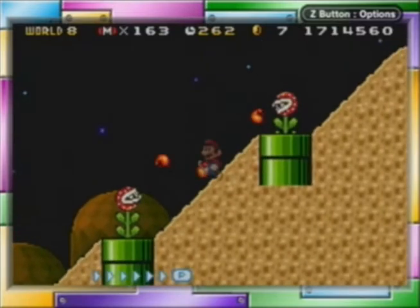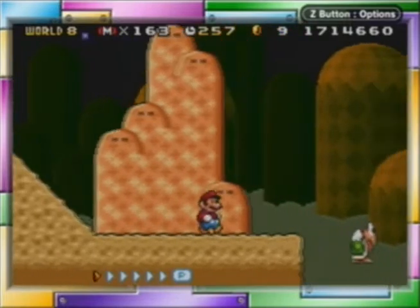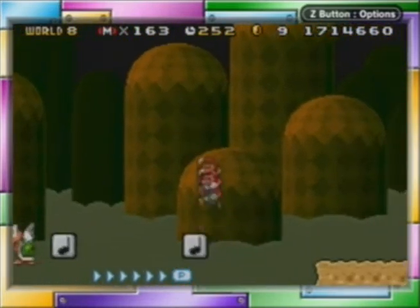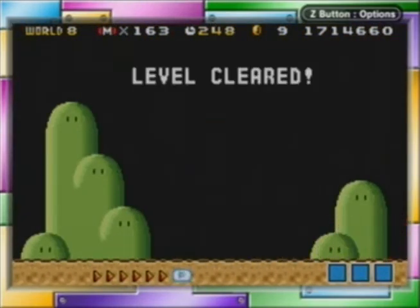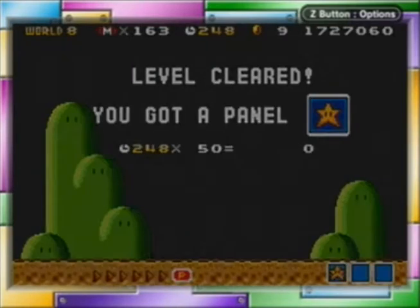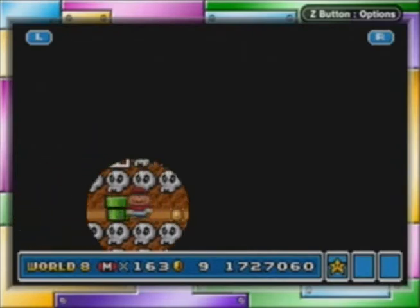I got hit by this Venus Fly Trap. And it happened again. Fudge! This is going to make this a lot harder because I hate these music note blocks. We died at the very end of the level. By the way, there's a right pipe you can take in that secret area, and that'll take you to a coin room. I think a one-up is in there too, but there's no power-up in there.